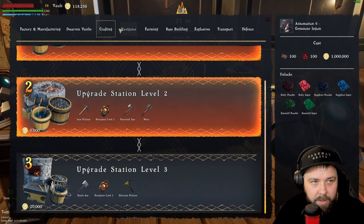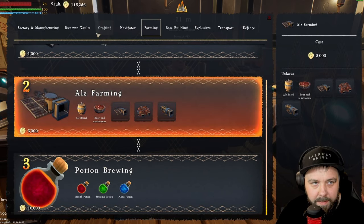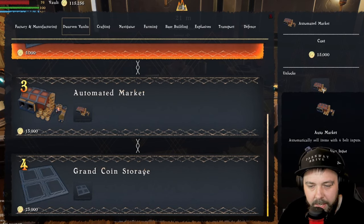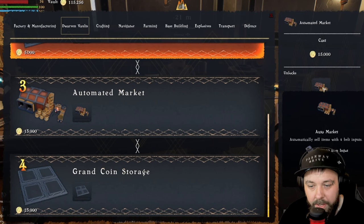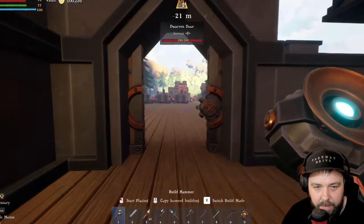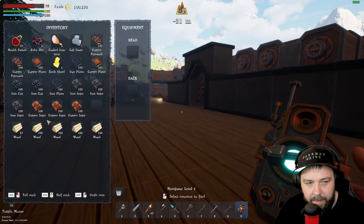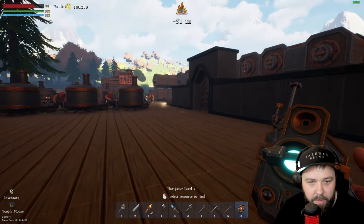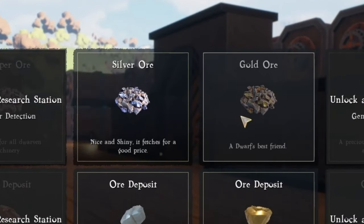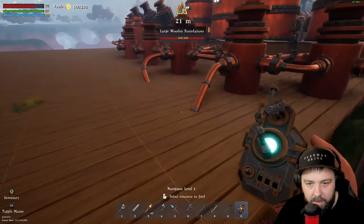We're going to delve into ale farming. We'll head over to farming and unlock the ale farming, then unlock the automated market. To craft the automated market we're going to need four gold ingots and four silver ingots. We don't have anything automatically in production from that aspect yet, but we can get everything else set up first.